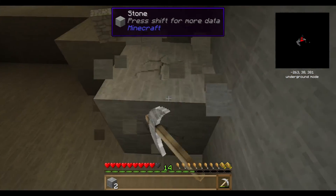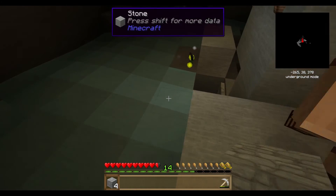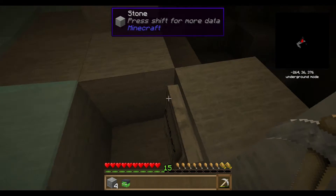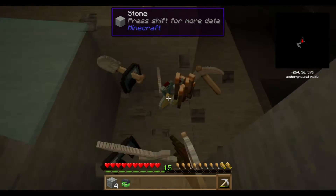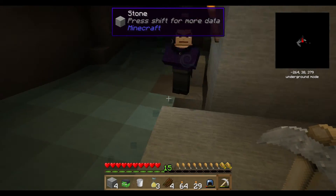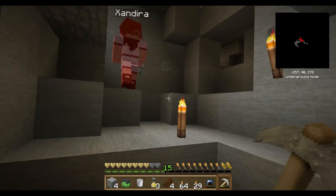That armor is pretty strong stuff - I'm getting like half a heart at a time. There we go - excellent! Just watch my back for a second. There's something over there - there's a witch! Oh crap, where? Right in front of you! Oh crap - and that was poison. Okay, so apparently witches spawn underground here now. Yeah, or there's a swamp nearby where witches can spawn.